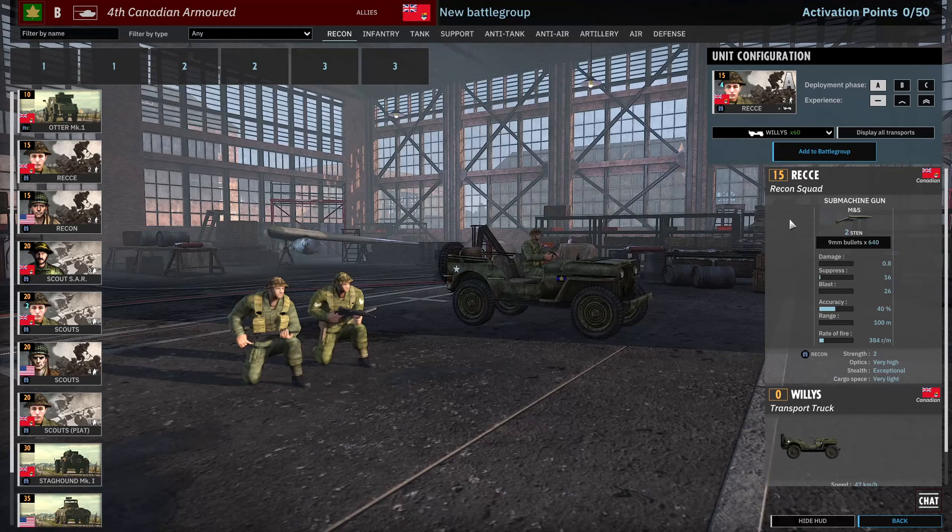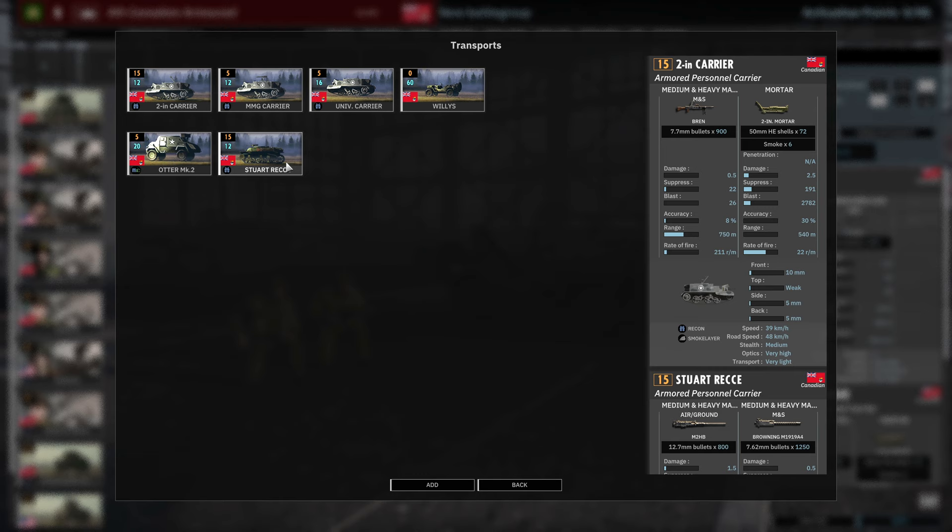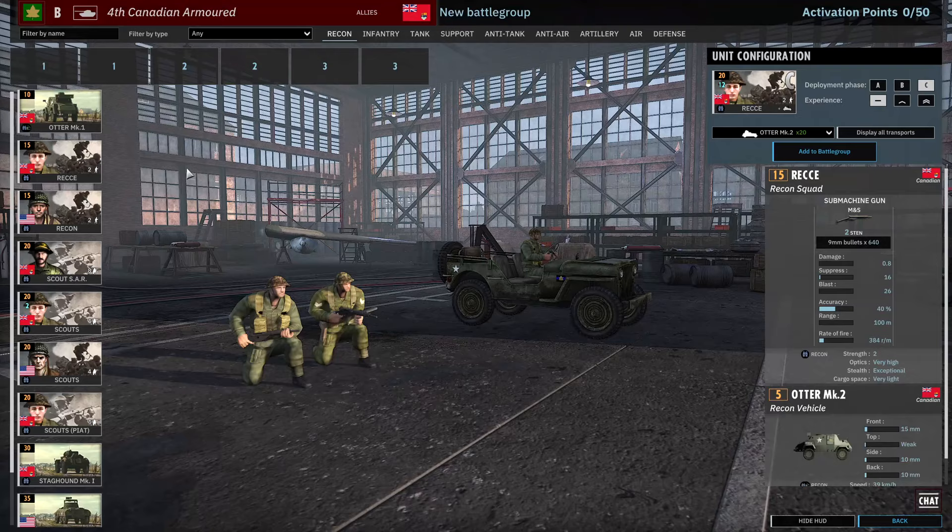Next is the Recce, a two-man recon squad for the Canadians, with 4, 8, and 12 availability throughout the phases. Can be brought in with a range of Universal Carriers, including the 2-inch mortar carrier variant, which I like, as well as the Stuart Recce, which is also a pretty decent option because of the 50 cal. There's also the option of the Otter Mark 2, which is fun — it's an unarmed version of the Otter Mark 1 and it does stay on the map.